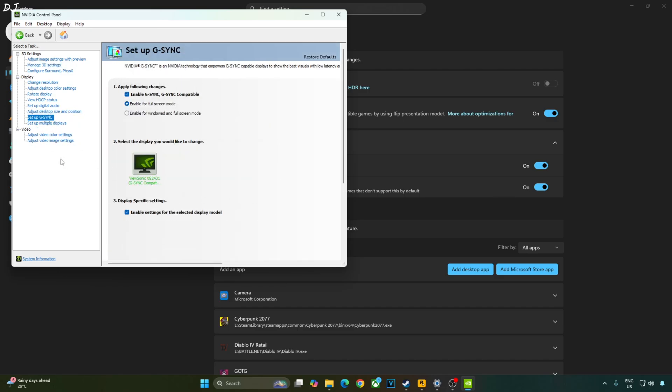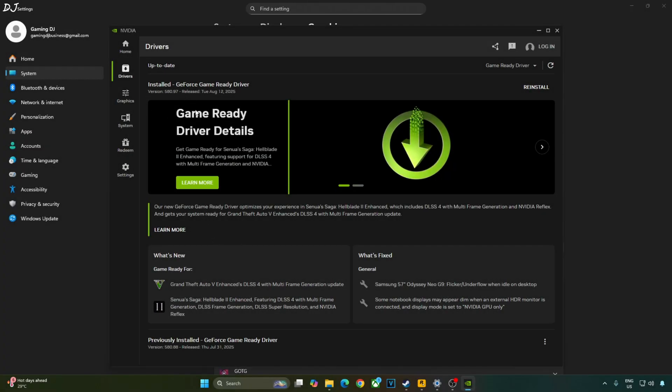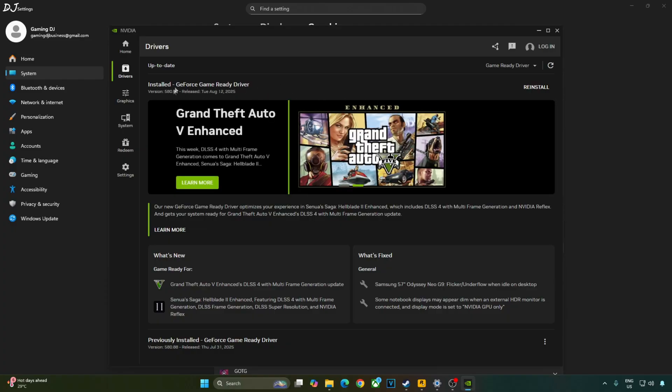Click on Setup G-Sync and enable the following settings: G-Sync / G-Sync Compatible, enable for Full Screen mode, and enable settings for the selected display. I'll also enable the G-Sync Compatible Indicator — this step is optional. Click on Display and check the G-Sync Compatible Indicator setting. Also make sure you have installed the latest GeForce Game Ready Driver, version 580.97, which is game ready for GTA 5 Enhanced with DLSS 4 multi-frame generation.